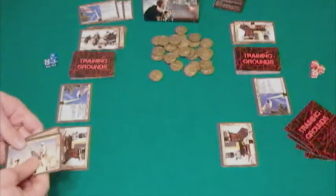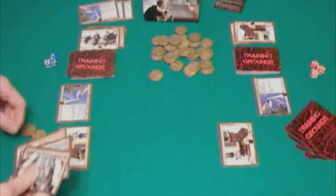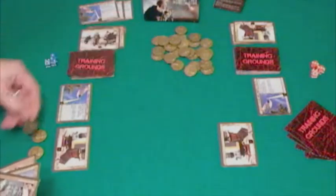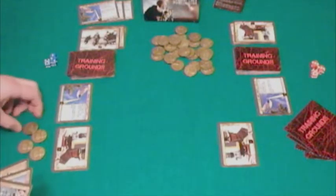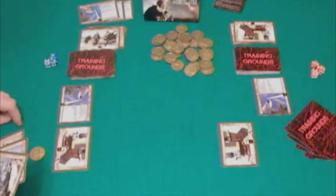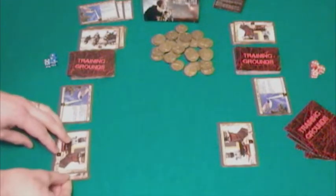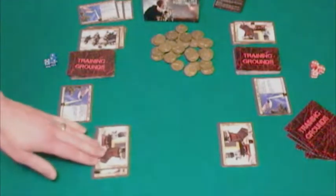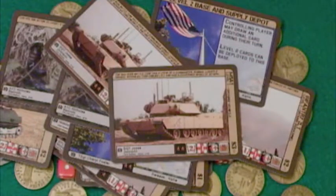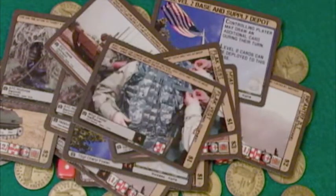There are also equipment cards in Training Grounds Frontlines that can be equipped to your forces to make them stronger. Equipping and unequipping does not take an action, but it must be done during the controlling player's turn. Unequipping can also occur during the defender's retreat phase during combat. Any personnel card, like a sniper, infantry, or engineer, can equip the FLAC vest. When equipped, the FLAC vest adds an additional hit point to the equipped unit.